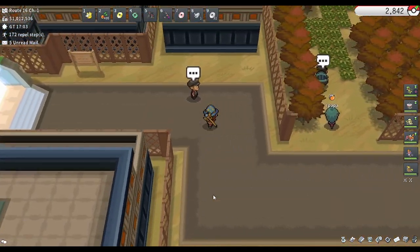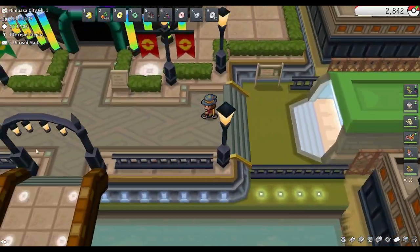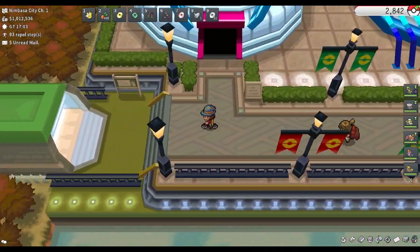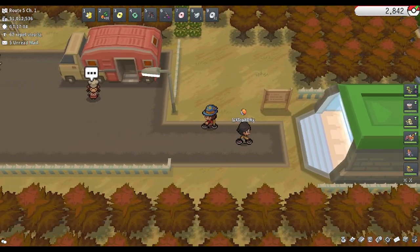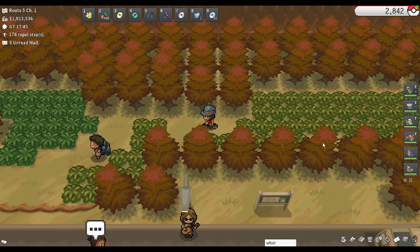Our next location will be to the left of Nimbasa. We'll be heading to Route 5. Phenos can appear up in this patch of grass. I'm not entirely certain where the Pheno will appear in this grass, but certainly up in this area — it's pretty much the only grass on Route 5.